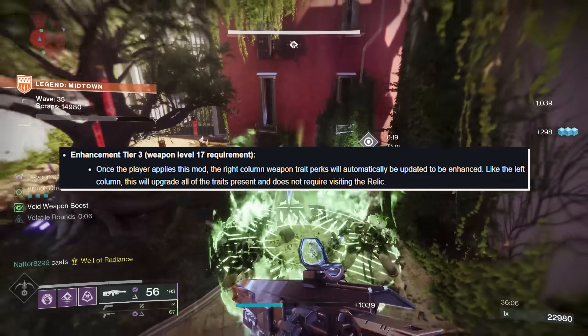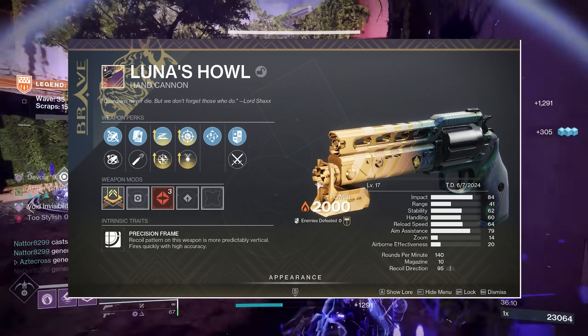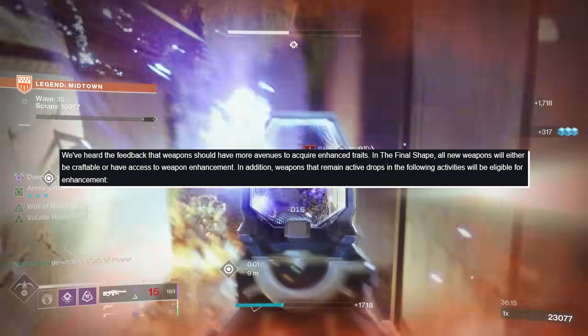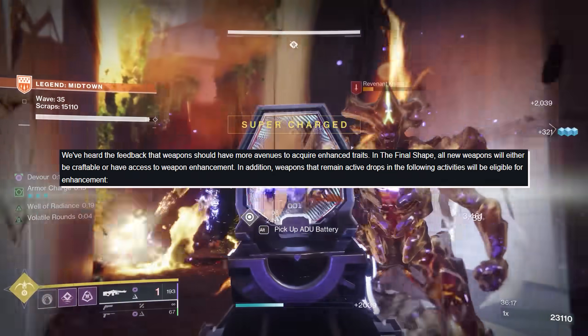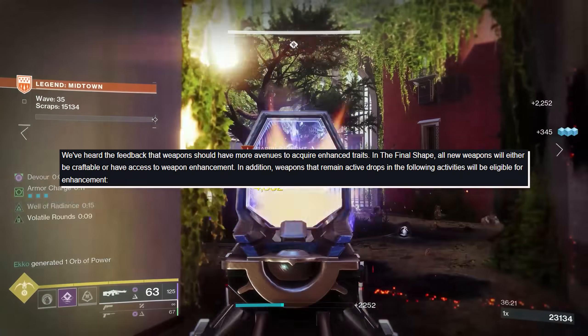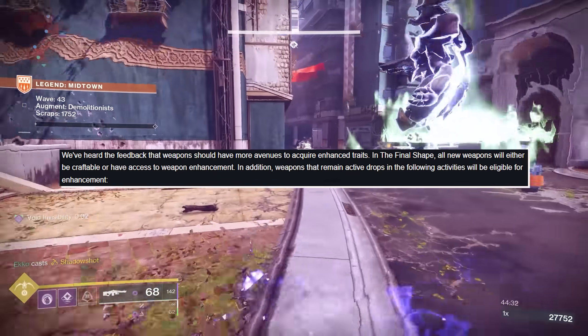Your shining god roll, whatever it may be — all four perks enhanced. Bungie has heard the feedback that weapons should have more avenues to acquire enhanced traits. In The Final Shape, all new weapons will either be craftable or have access to weapon enhancement. In addition, weapons that remain active drops in the following activities will be eligible for enhancement.